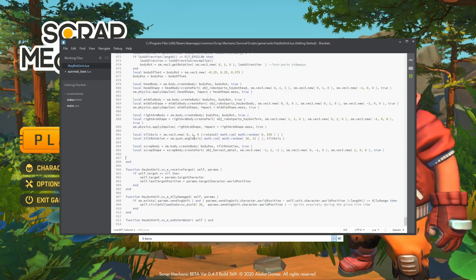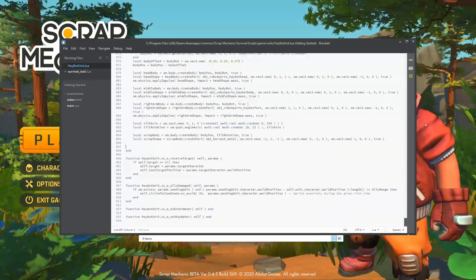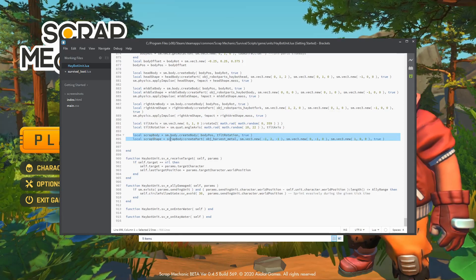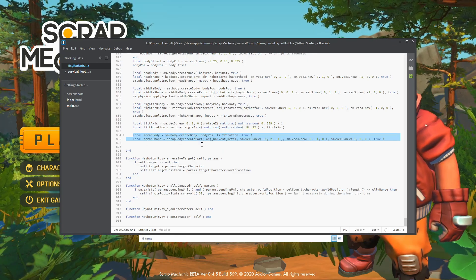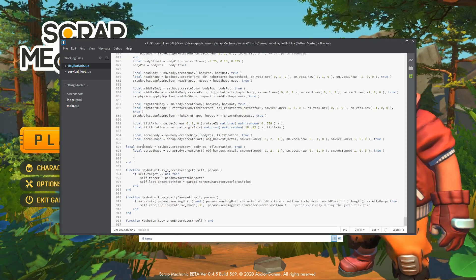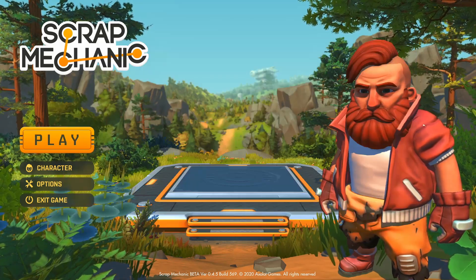Now we're going to go into the HayBot unit, and this one's very exciting. You're going to want to scroll all the way to the bottom — this is a really big file — all the way down to the bottom. You're going to see the scrap arm part here. The easiest thing to do is just Ctrl-C, go to a new line, Ctrl-V, and Ctrl-V again. Then let's save both of these files, otherwise nothing's going to work. Let's go back into our game.